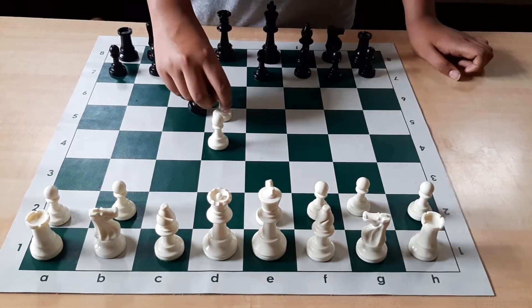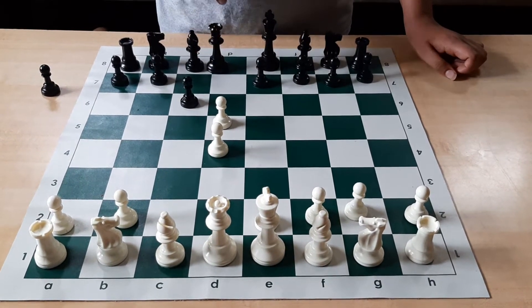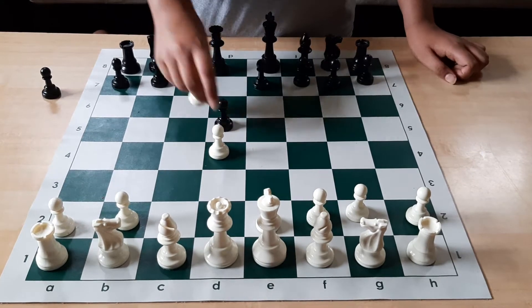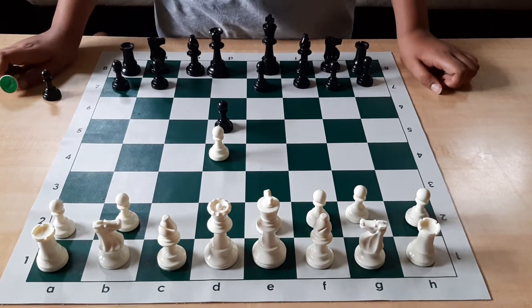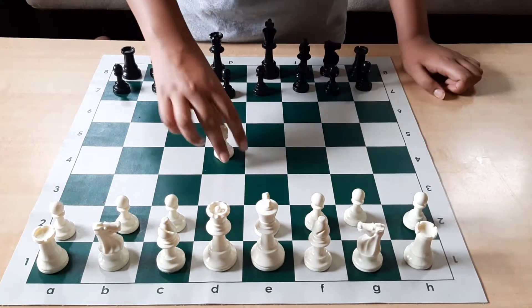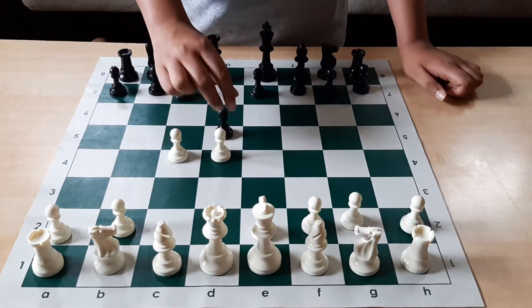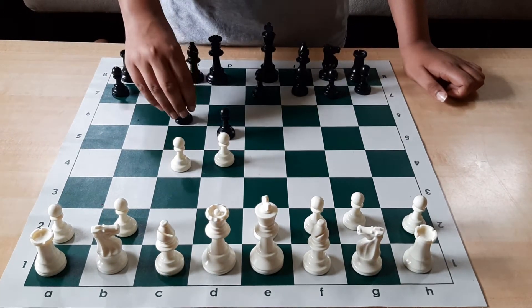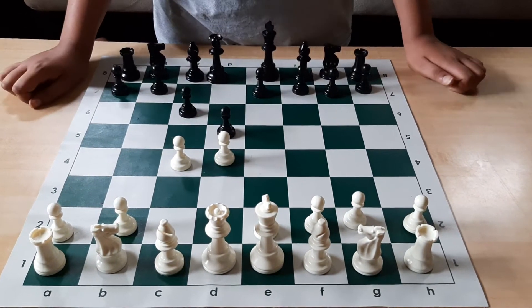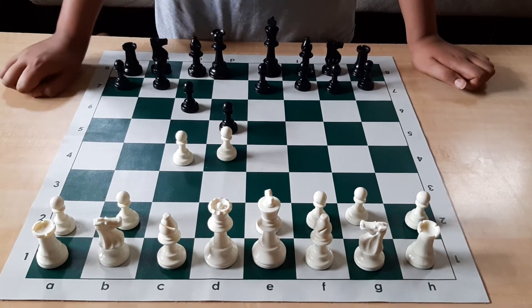Now White can take, and they say, 'I have two center pawns.' Don't develop the Queen that early, guys. Instead, take with the pawn — it's a perfectly good position. Usually top Grandmasters like to draw with Black; I don't know why, but they just do. This is a super solid defense that gives you better winning chances, and at the least it'll give you a draw.